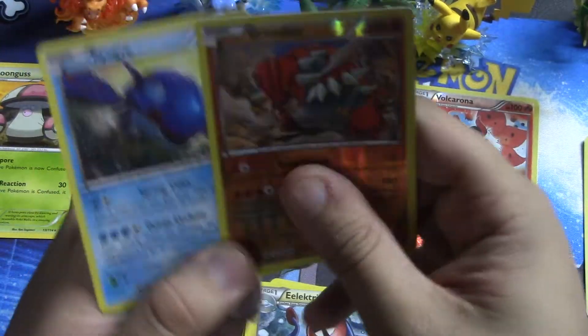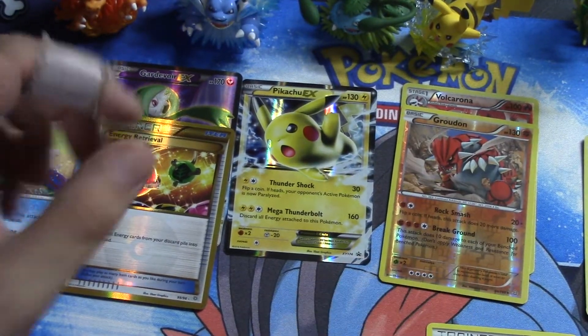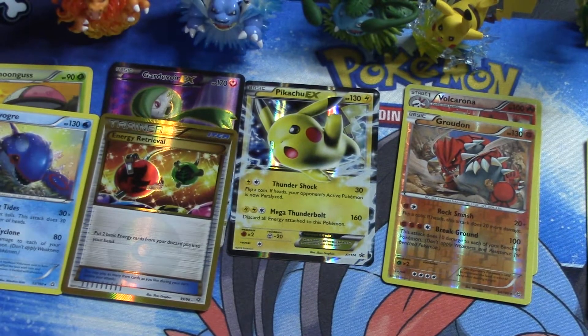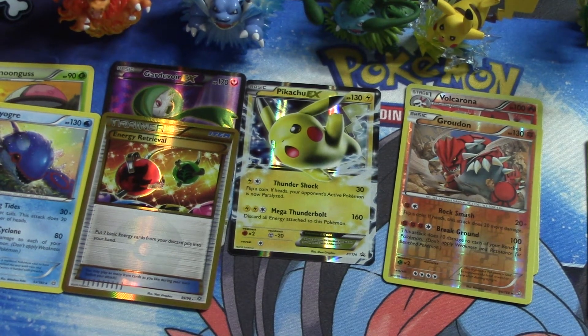So there you go — kind of got one of each, which is great. Stay tuned for the next Battle Heart tin. I think we're going to go with Mewtwo next and keep Volcanion for last. If you like this content and want to see more, please hit that subscribe button, and if you really enjoyed this video please smash that like button. Take care trainers, keep battling — peace YouTube!